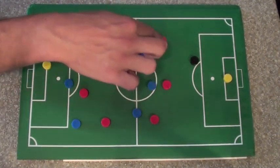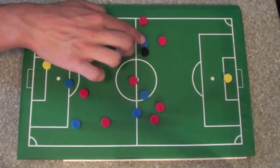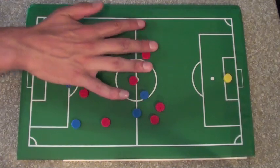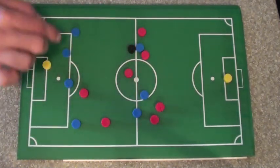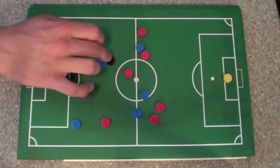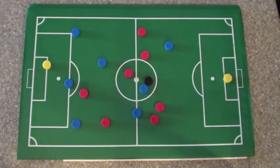When the space is on and you've looked over your shoulder, you can receive and take your first touch into space right away and attack the goal. But if defenders are tight on you and there's not much space, you have to hold the ball up. Take one touch back to your supporting player — or two touches, one to control and one to pass — and then we can play that ball into space for you making the run, or one of your other attackers.